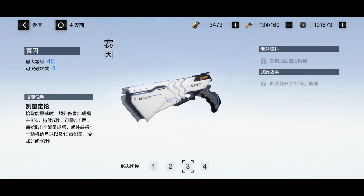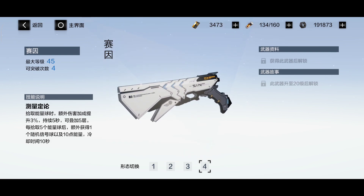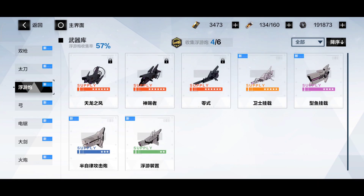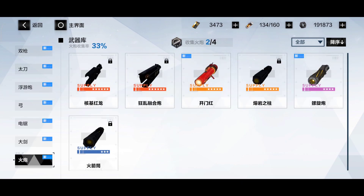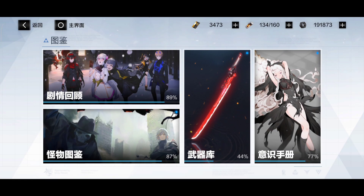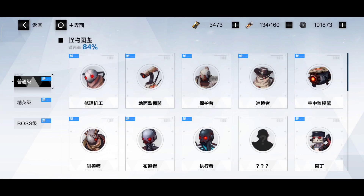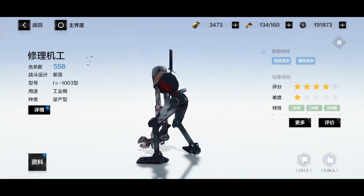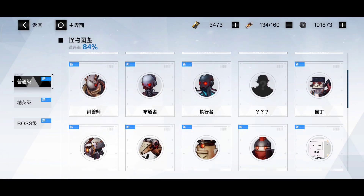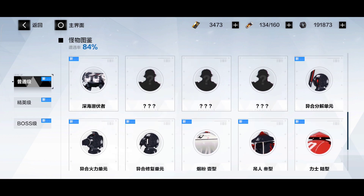Each of these weapons is really useful for the majority of characters that can use them. There is pretty much no useless weapon — you can get five stars easily with gacha, and six stars can also be obtained if you're persistent. Here you can also see the different enemies that we have in the game, and you can look at their models.